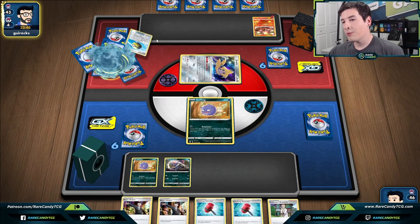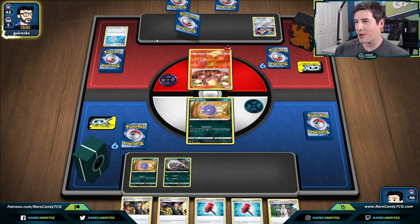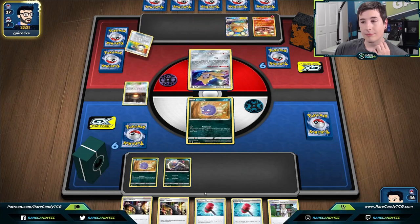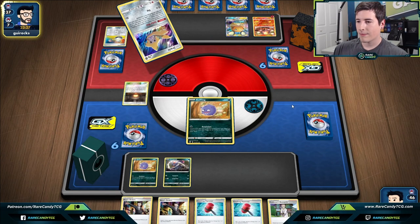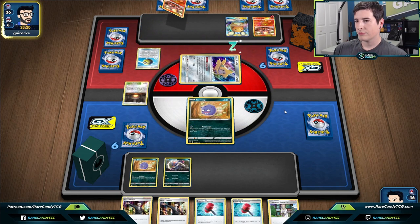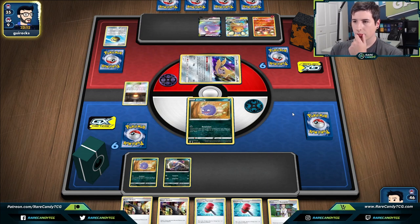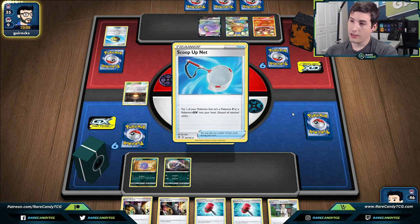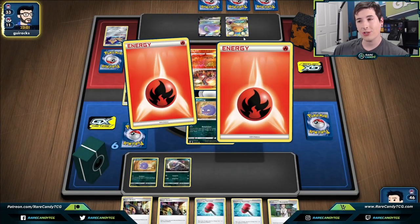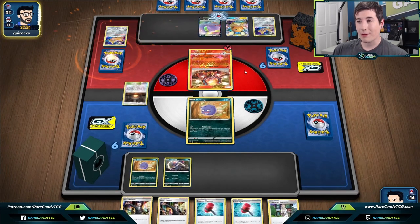There's a Dedenne — if we'd gone second we could have ability locked them, but that's not the case. There's a Boss going to the discard, another Switch — that's definitely big. There's going to be a Quick Ball. Probably going to see Centiskorch, but — Ditto? Very interesting. They definitely need to evolve this, or rather transform it, because we're going to shut it off in just a second. If they flare starter all that energy to Ditto they're going to be pretty bummed when they realize what Galarian Wheezing does.